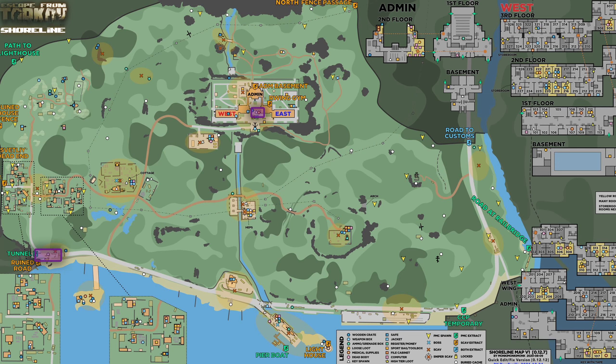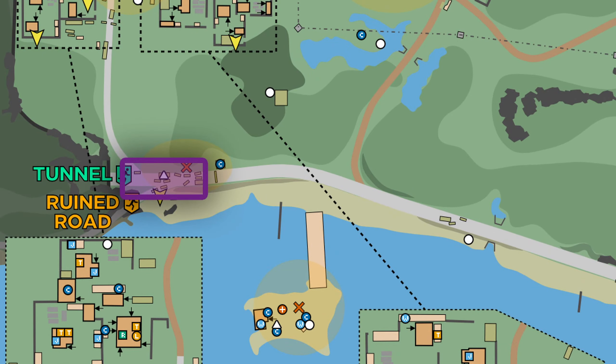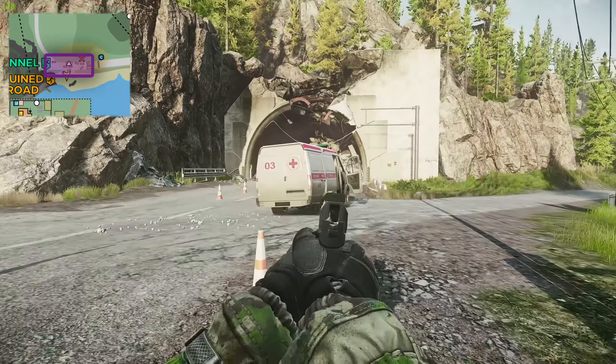Here on the map in front of you are the three spots where you need to find your ambulances. Two of them are down by the tunnel and the other one is up by the resort. We are starting down by the two at the tunnel.